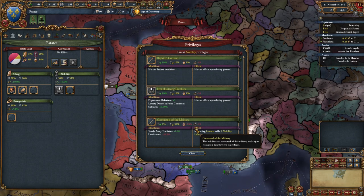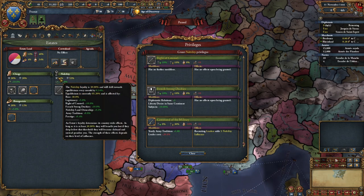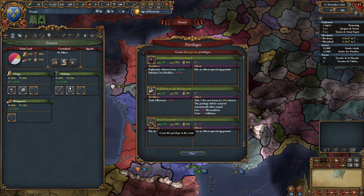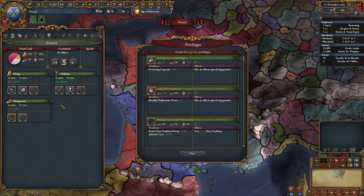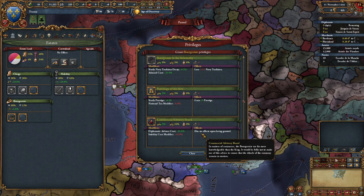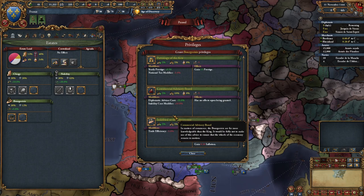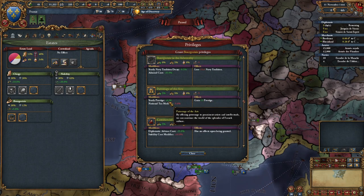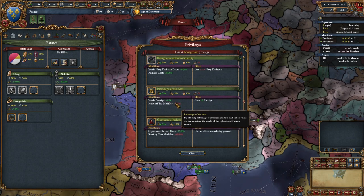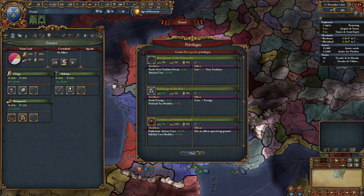There are some specializations we're not looking at closely because we're not sure what some modifiers mean - we haven't looked at our economic situation to know how these affect our economy. We have free advisor slots - it was telling us something about cheaper advisors. One option gives 10% more stability costs but makes advisor cost 25% less for administrative. For nobility, there's a military advisor counterpart - aristocratic counselors at minus 25% for military advisors. It's telling us we have free advisor slots with no advisors currently hired.